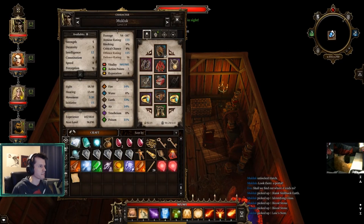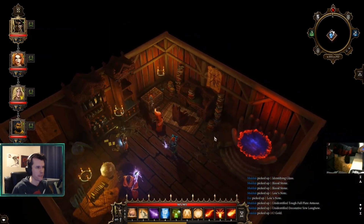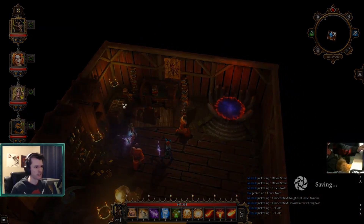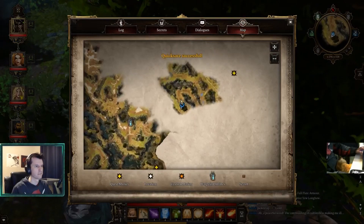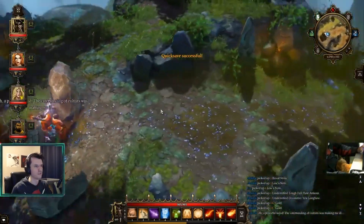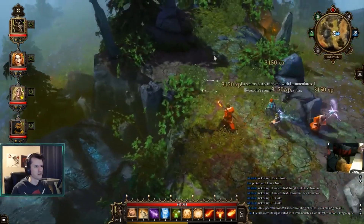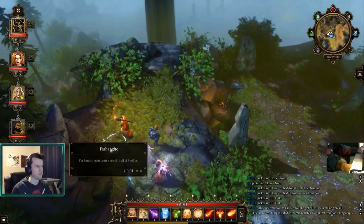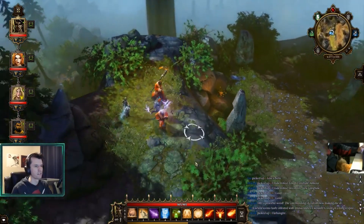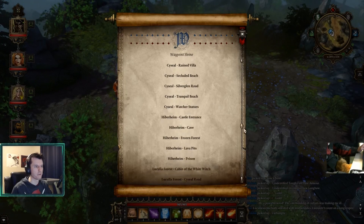Okay, yep - all that's knowledge we already had. Alright, save game. Let's see what's in here. A peaceful wood. The caterwauling occultist was making me ill. We're past the ravine - I wouldn't count on a long respite. Cool, okay. That's neat. Alright, let's go - so we got this waypoint.